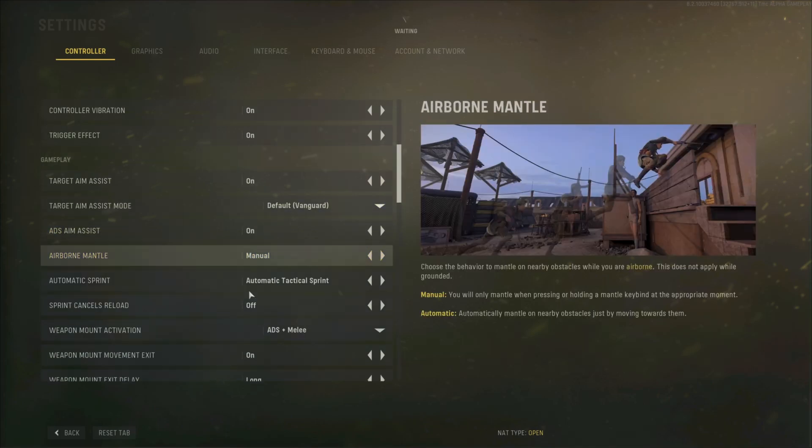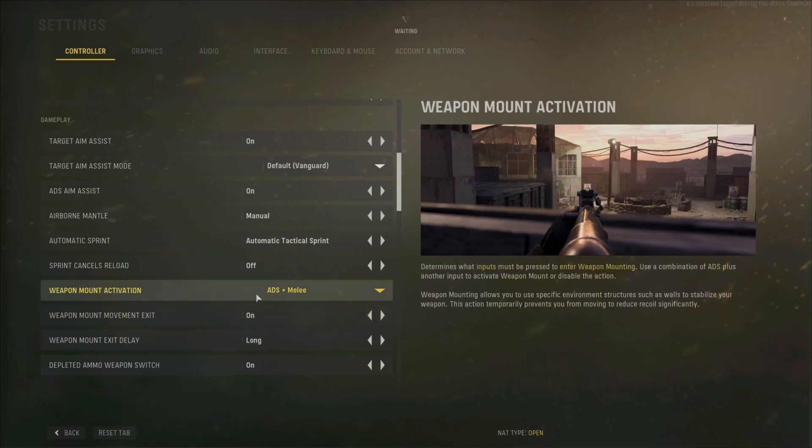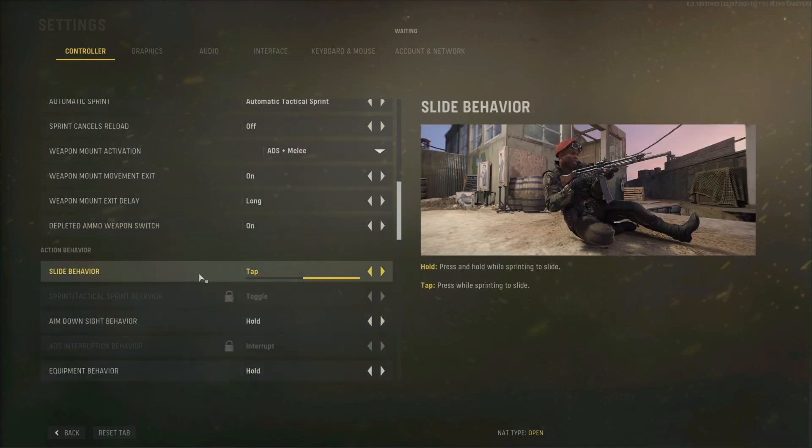And then we have airborne mantle, which I think — basically when you jump up in the air it automatically jumps over. And then tac sprint is back, and mounting is back too. There's a bunch of this stuff from the DOI. And then we have sliding — we already knew that, you might have known that from the trailer.